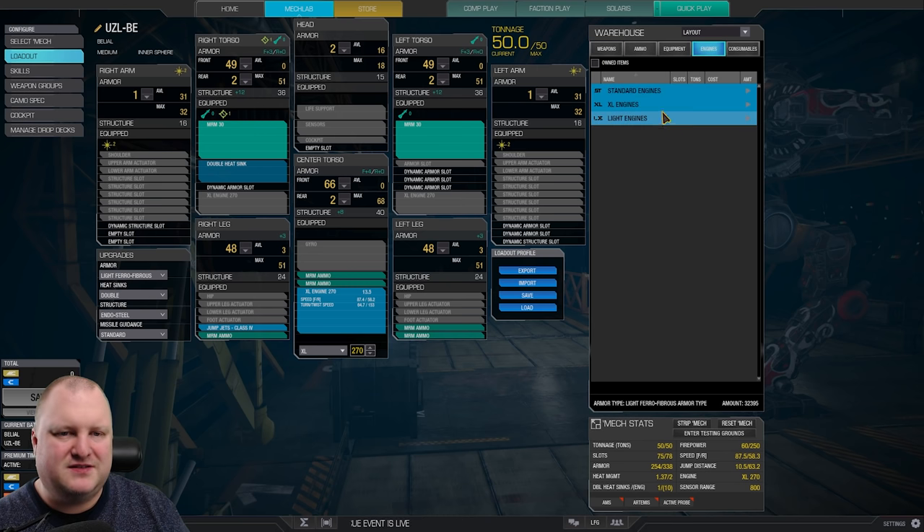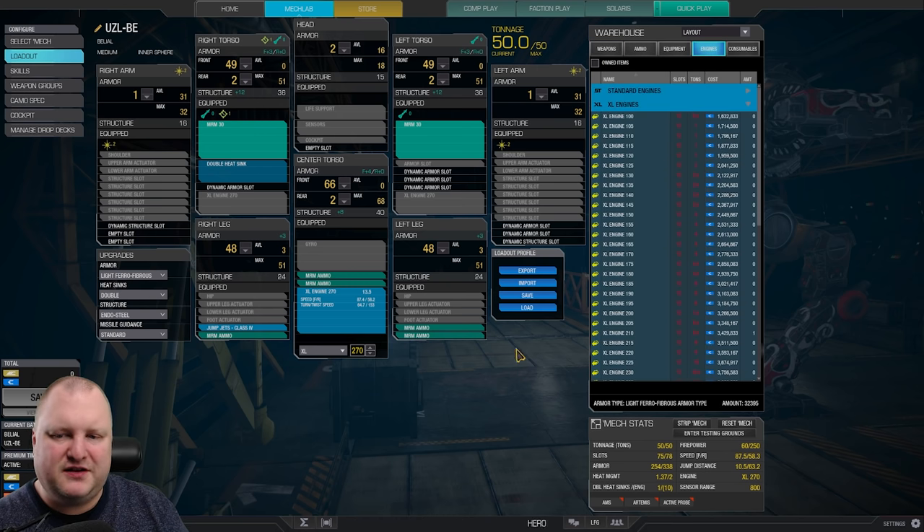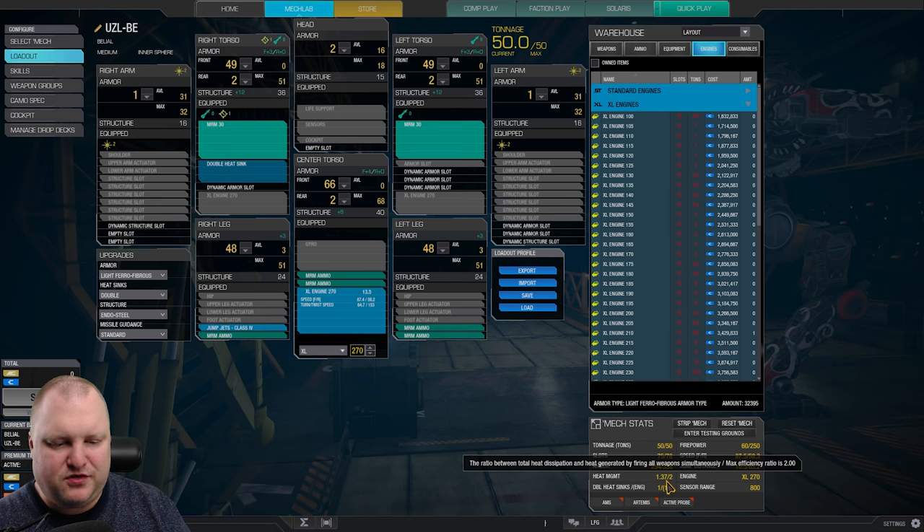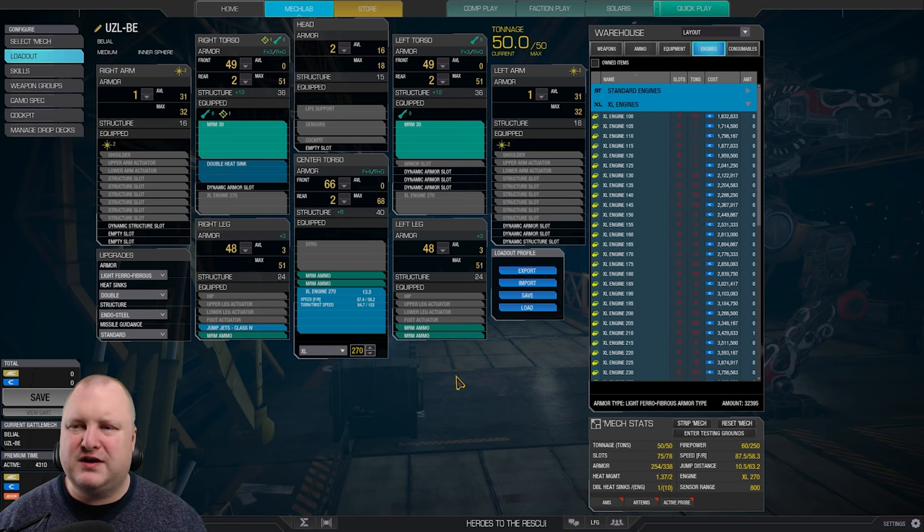Now of course you could make an argument to use a little bit of a smaller engine and just add a little bit more armor, but I think you don't really need to do that. Heat management is listed as 1.37 right here, so it should run okay in terms of heat development. But you've got to be careful, especially if you combine the double MRM-30s together with your jump jets.